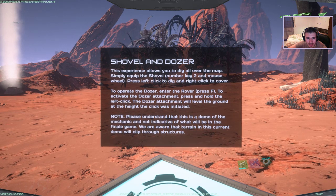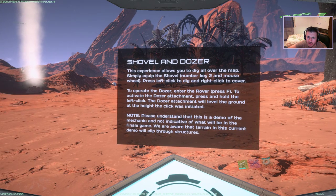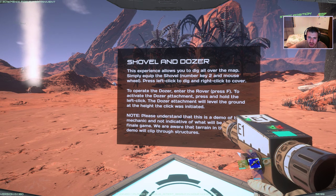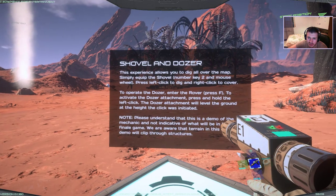Let's read this: 'This experience allows you to dig all over the map, simply keep the shovel number two.' We don't have any shovel. To operate a dozer, enter the rover, press F to activate the dozer attachment, press and hold left click. The dozer attachment will level the ground at the height the click was initiated.